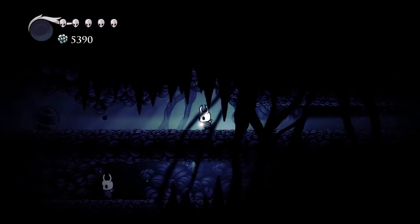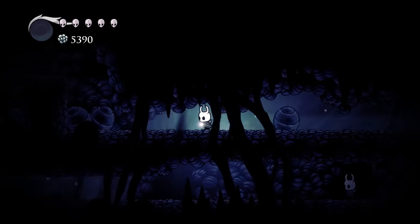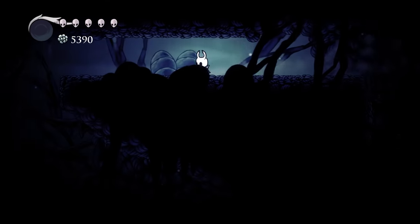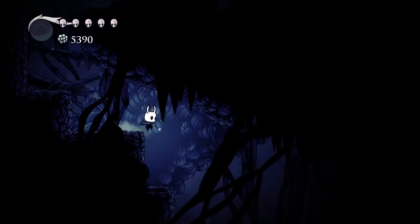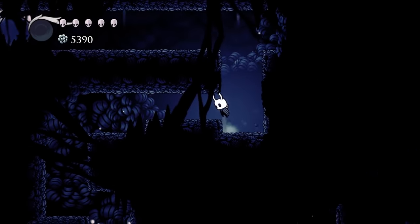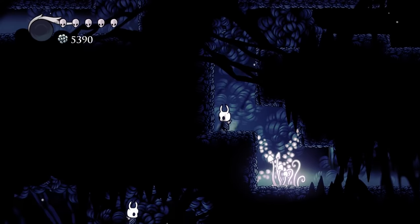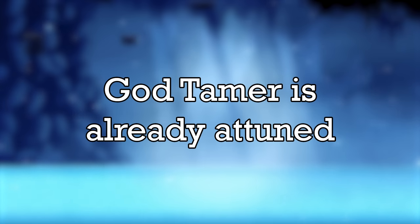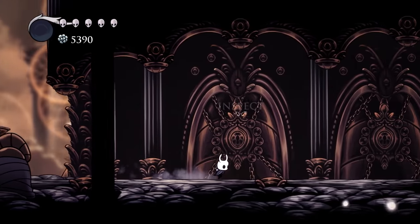Nosk's lair is located behind a breakable wall in the lower portion of Deepnest. In this section, Nosk appears just out of reach of the player several times, luring them to his boss fight room. However, Nosk can actually be seen fairly early on in Deepnest. Nosk first appears in the room leading up to the big drop into lower Deepnest.